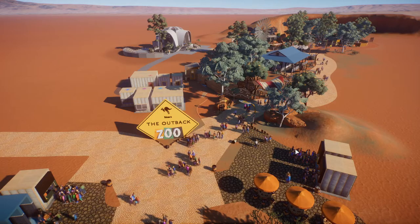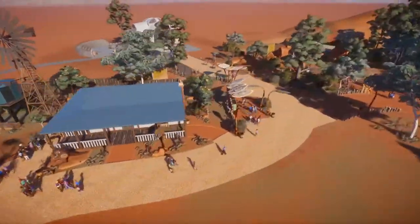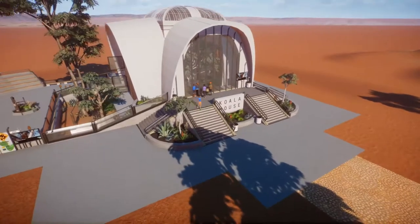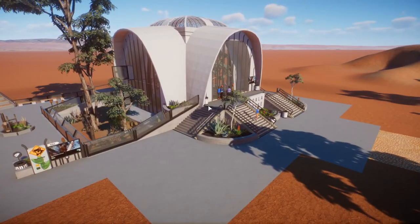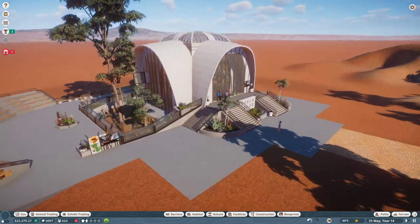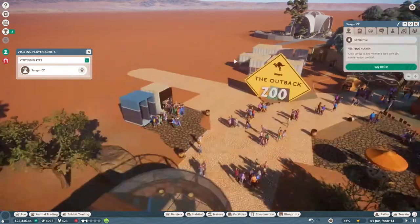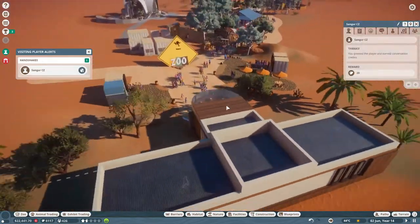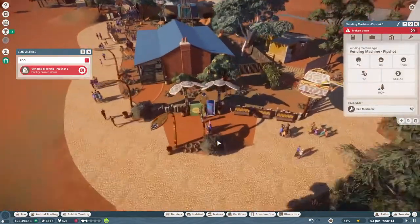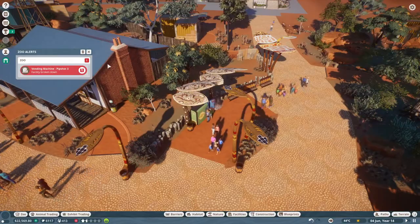Hello everyone, welcome back to the Outback Zoo! We are back in our little zoo and I still can't get enough of the koala house which we built last time. Looking at the management, there's not much really happening. We have some VIP guests so we'll say hello and get the leaves. There's a vending machine broken down, so we'll call a mechanic to fix it.